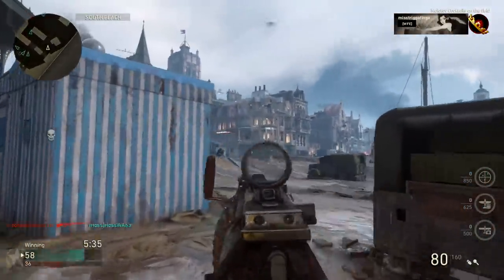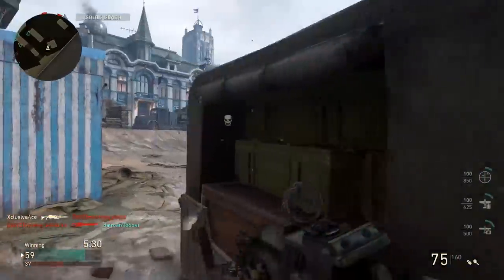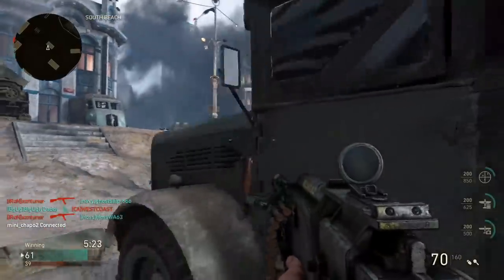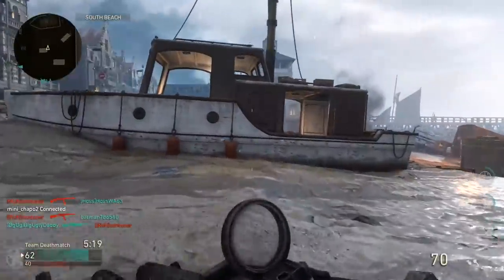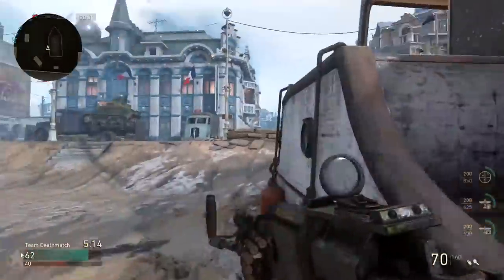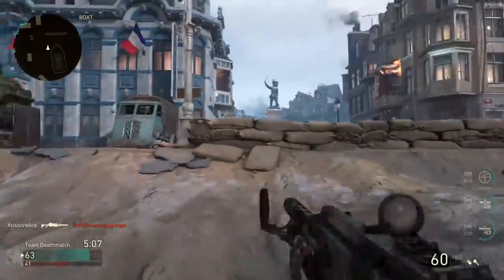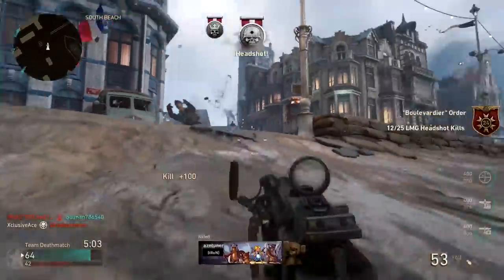If you're planning on just posting up and staying at a position, this gun absolutely dominates the Bren. However, if you're trying to move around the map and might run into somebody when you're not already aiming down sight, you're probably going to find yourself in a decent amount of trouble. So it really depends on your playstyle — if you like to lock down a lane and sit aiming down sight, the Stinger is superior to the Bren. If you move around more often, the Bren is probably a better bet.